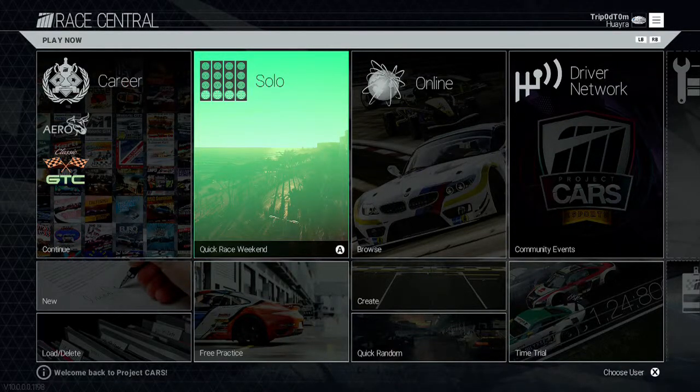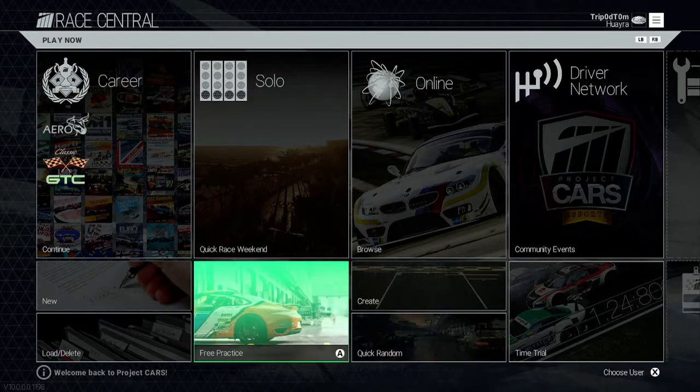Hey guys, this is your boy Trapper Tom and today I'm going to be showing you how to get an achievement called Sunday Driver on Project Cars, which requires you to drive the speed limit of 50 km/h or 31 mph in an Italian car and appreciate the azure coastal scenery. Now this achievement can be annoying as hell.